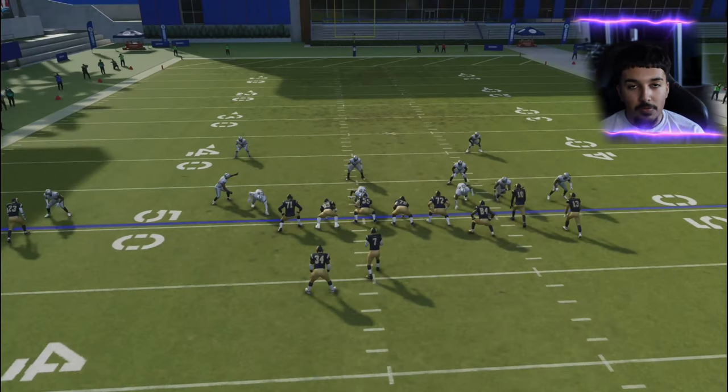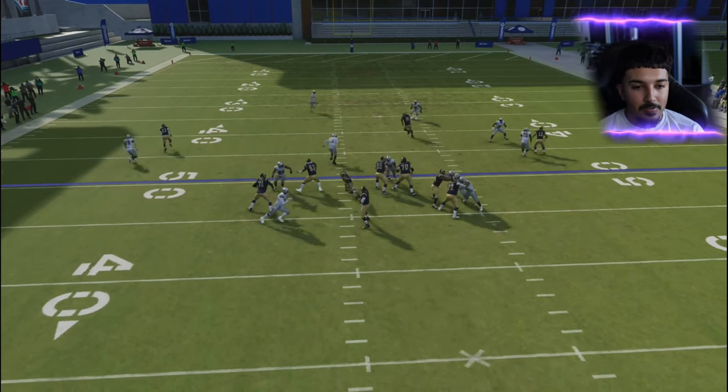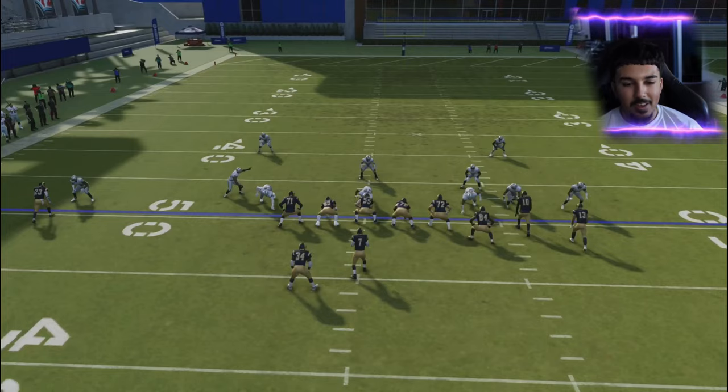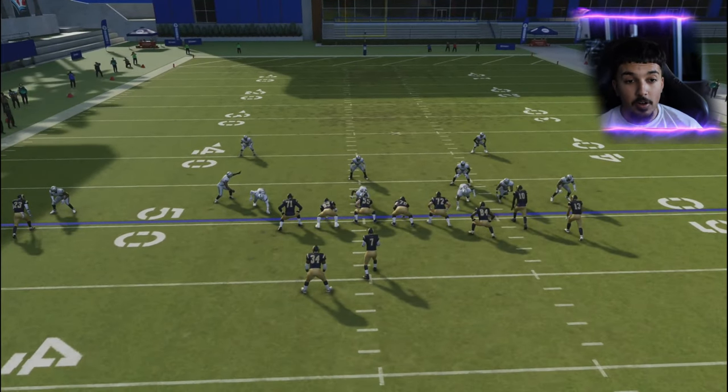This is formation-based, so you'll find the most results versus gun bunch and gun bunch offset. Against trips and bunch it's great, but the man alignment is hard to set up when opponents are audibling through the whole playbook. If someone's running jets and mixing formations, you'll have trouble getting consistent pressure. But for the most part, I've been running through people in money games and online head to head with this defense. This is Tip Tuesday one — this is some Area 51, highly controversial stuff, and I'm giving it to you for free. See you next video.